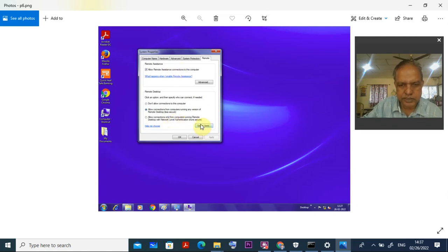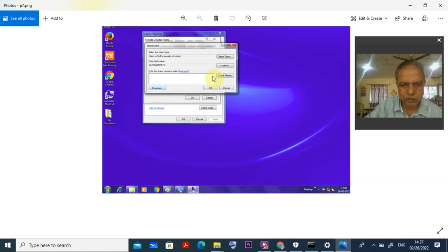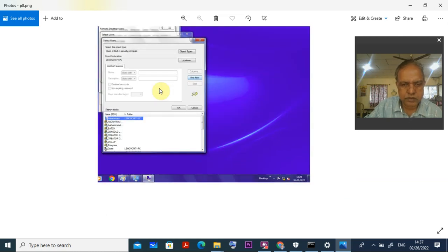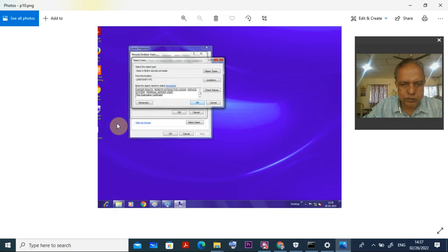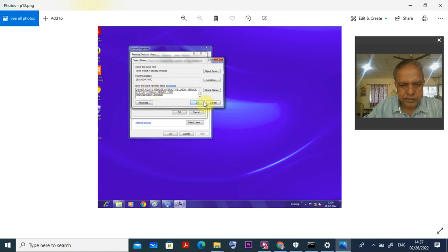After going to Select Users, select all the things and add them, then press OK. Go to Advanced again, and once you click the Advanced button, it will appear in front of you. Select all the users — use Shift to click the first and last to select everything. Once you have selected all the things, press OK. It will display all the users. Then press OK, OK, OK — two or three times you have to press OK.